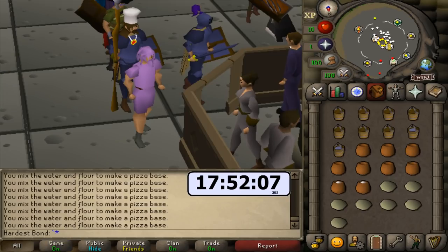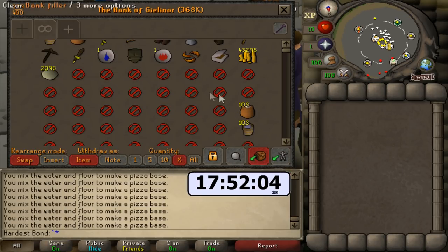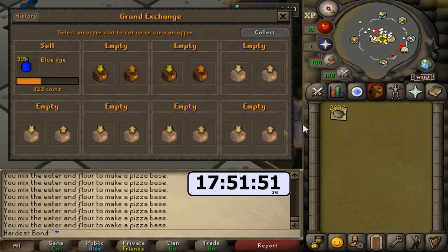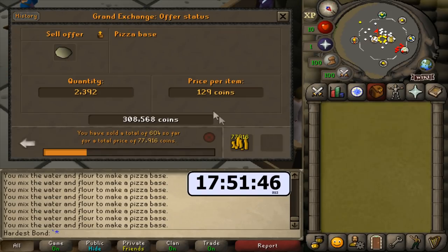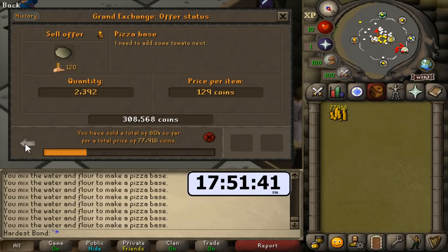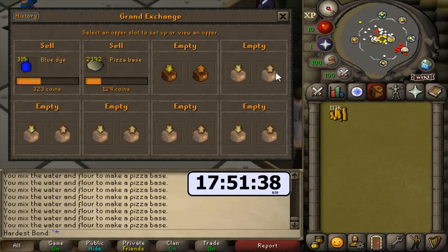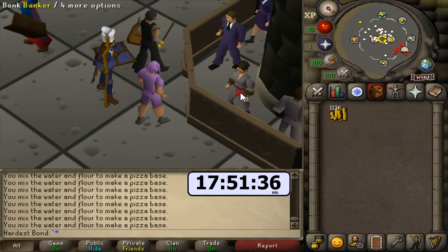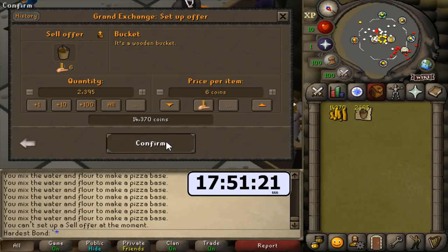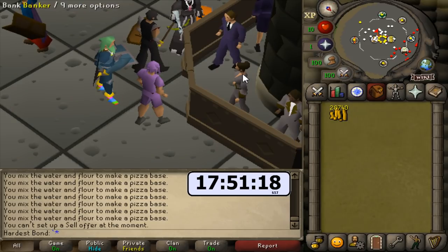With these bank placeholders, we take out nine at a time by setting the customized takeout to nine, make all nine pizza bases, stick them back in the bank, and take out nine more — this is actually really quick. After roughly one hour, 2,300 pizza bases made. We're going to sell all these at the Grand Exchange, hoping for 130 each. A few sold at 129. And we do keep the pots and buckets once we're done, so we can quickly sell those off — there's 20,000 GP back from that.